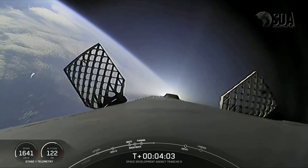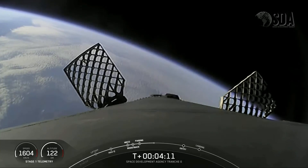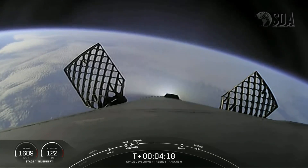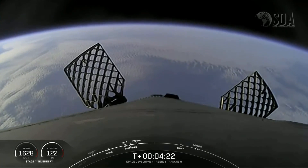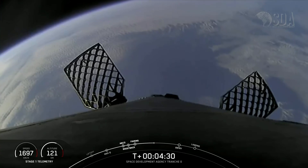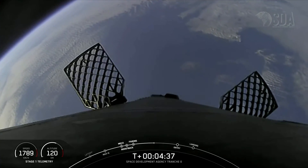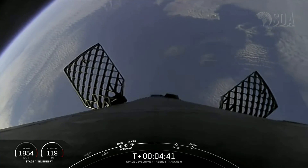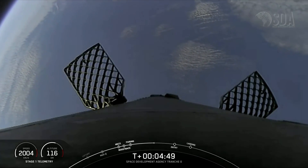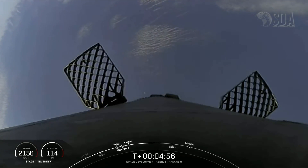You can see on your screen that the grid fins have deployed — those help to guide the vehicle as it makes its way back to its landing zone. We typically attempt landing on our first stage on a drone ship in the middle of the ocean. Today, however, we do have the ability to land back on land, which is not too far from where we lifted off. Our ability to execute a land landing is dependent upon the needs of the mission — the trajectory and performance needed by the satellite determines if we can return to land. Most of the time these requirements don't allow for a return to launch site landing attempt, which is why we developed the capability to land our first stages out in the ocean with our drone ships. But today we do have this capability, so we are making our way back to land.